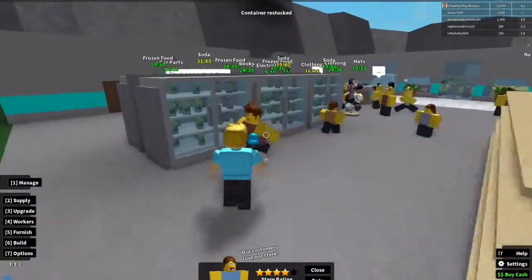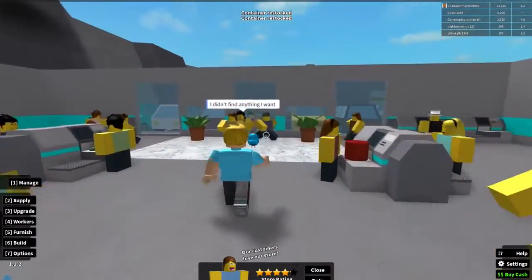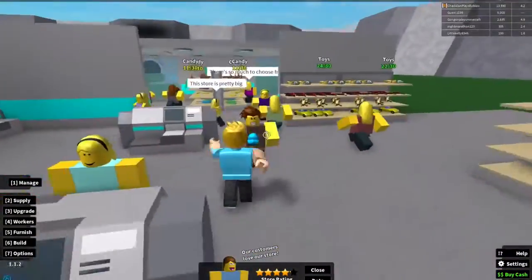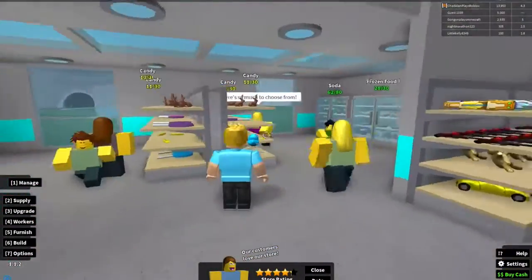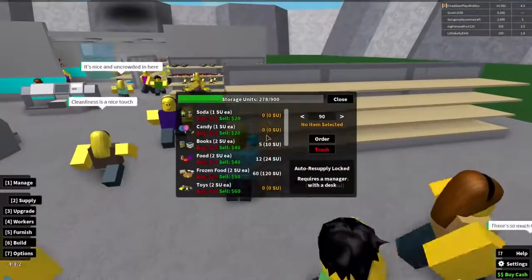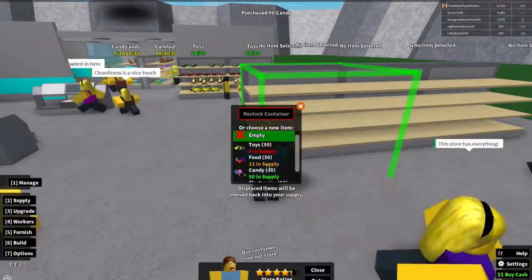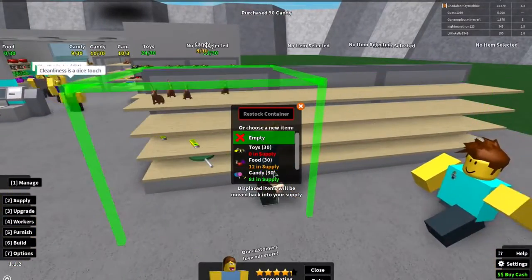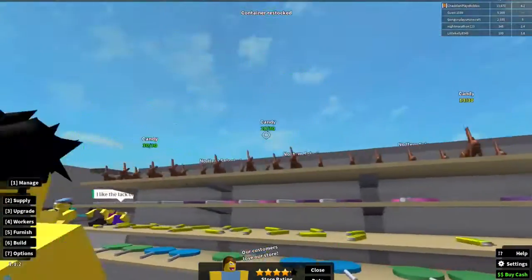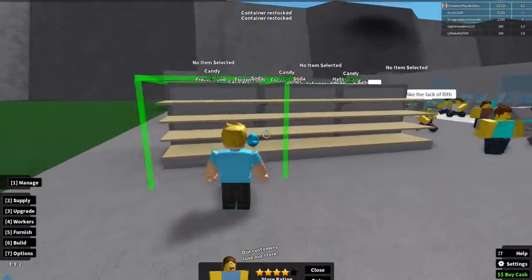Now I have a frozen food section and a soda section — nice! This is looking more like a store. Oh, there's another robber — get out of here! I'll keep this room layout right here for now, I like it. Let's go ahead and order a bunch of candy — 90. Stock this with candy, stock this with candy — candy for days!